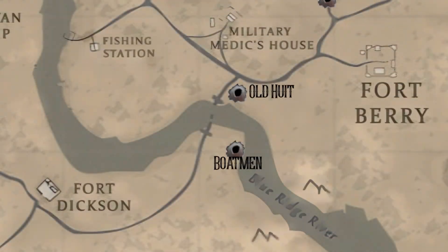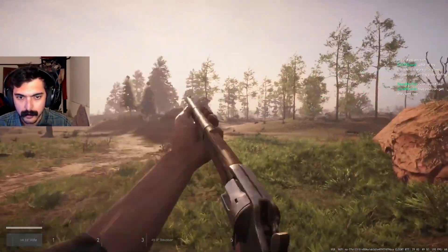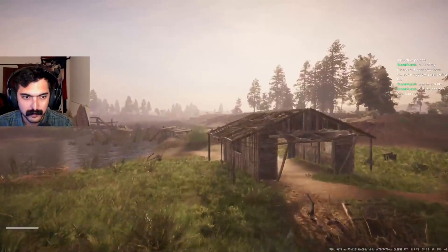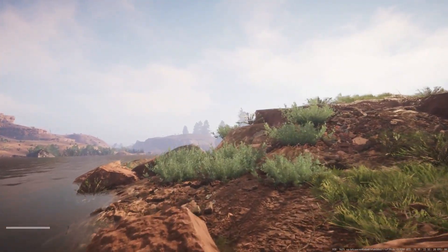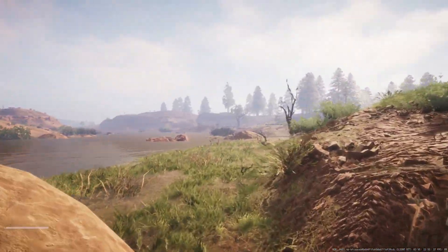Back near the middle of the map is Old High — the hottest extract in my opinion because it sits between the two forts and the medic house, three very hot spots for PvP and juicy loot. I have had the most fights here. Be wary of bush wookiees around Old Hutt. The destroyed bridge is also right next to it for reference. The Boatman is across from Old Hutt — he requires 15 cents. You're pretty exposed and easy to be shot at around here, so I would have my head on a swivel around these two extracts.